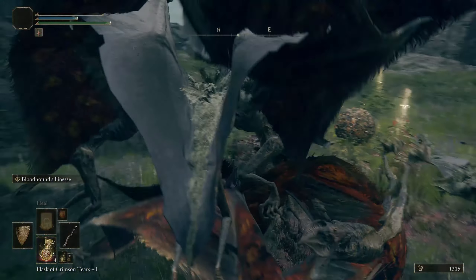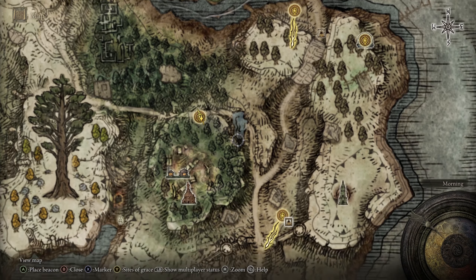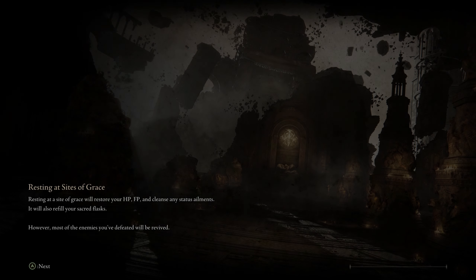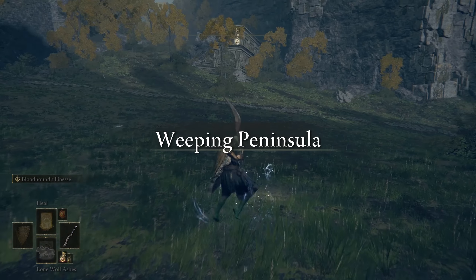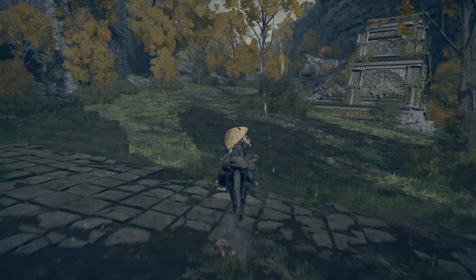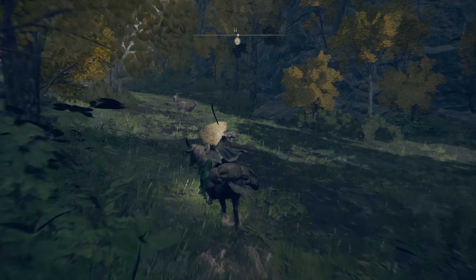All right, so we gotta continue north a little bit, go this way. Oh there's a grace — nice. Let's activate this. We gotta drop down, there's a bridge, we go over there and I guess we'll go down to that cave. Oh, that's a big drop.